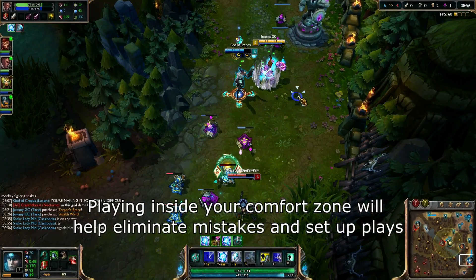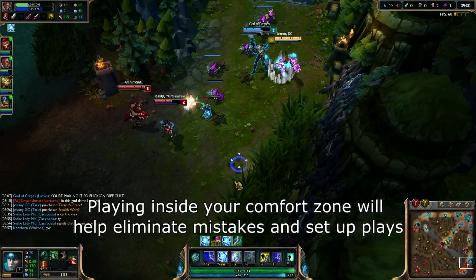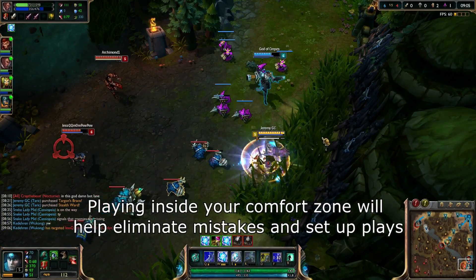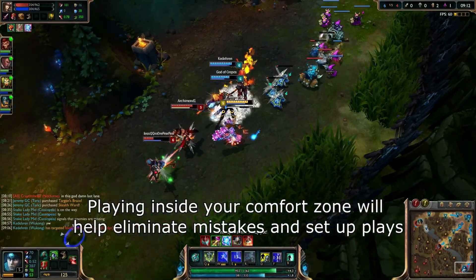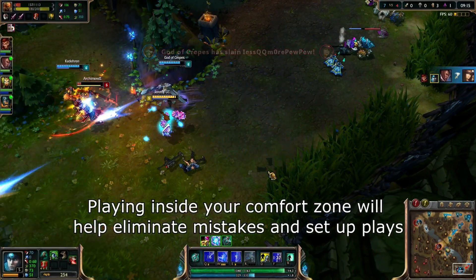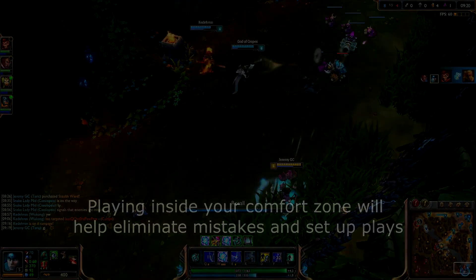The first option is to simply change my playstyle to that of a really safe and well-positioned support player, but that would in turn make me much worse on those tanky aggressive support champions. The other option is to simply just not play those squishy support champions. This can work and can be okay in solo queue, but in a team-oriented environment this is a terrible option since you want to have a plethora of team compositions available.